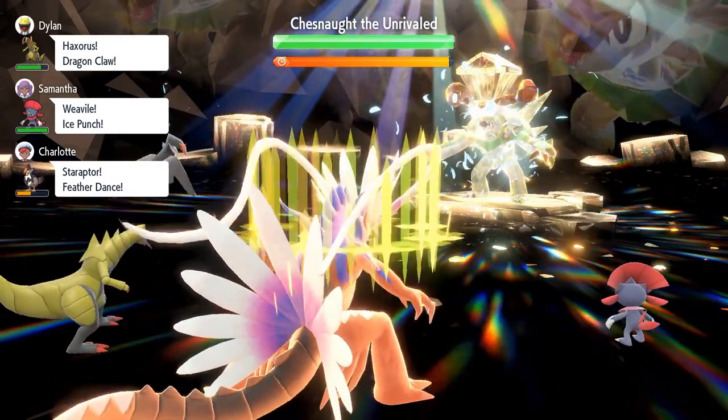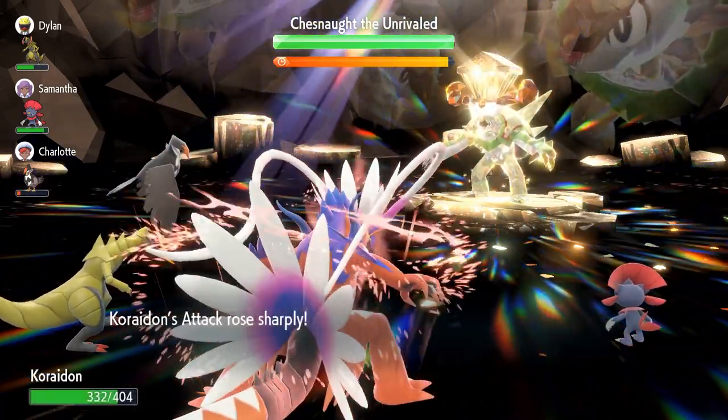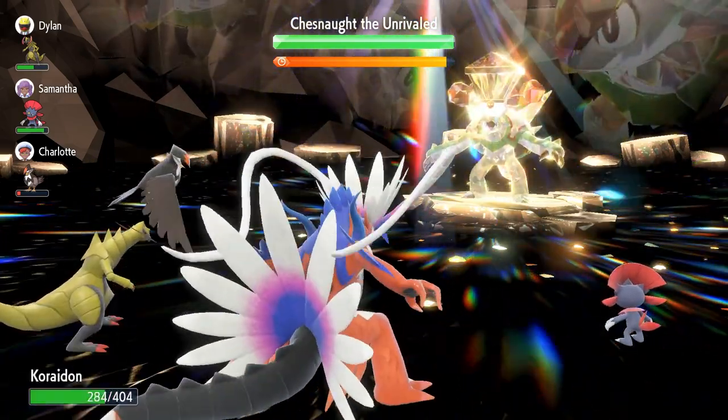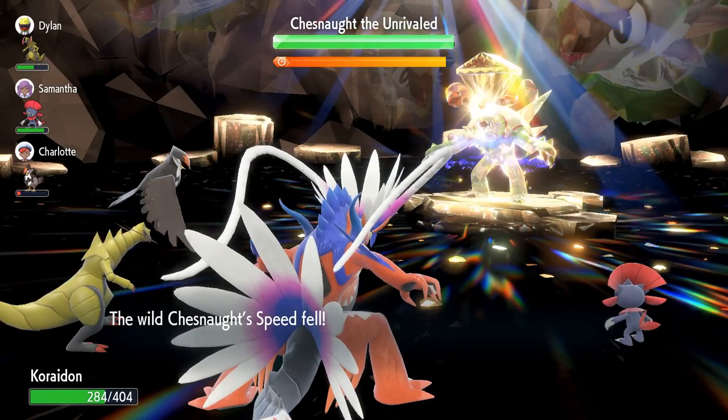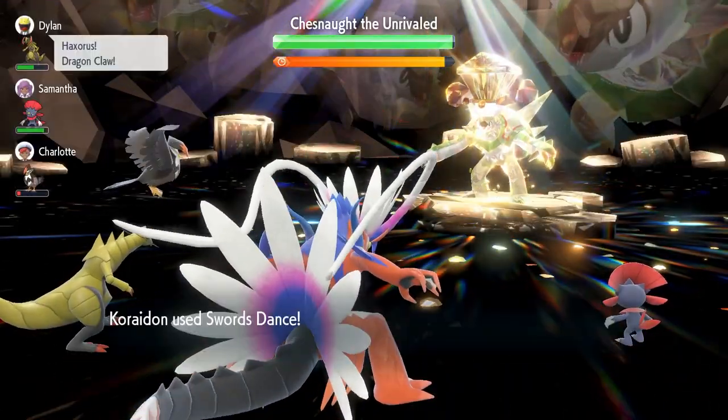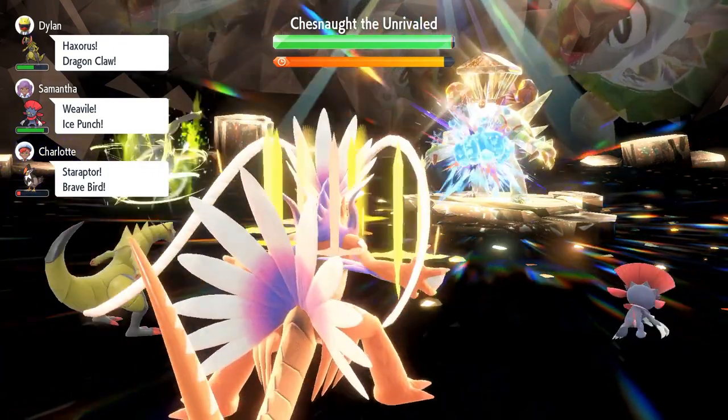You can't Screech it down while the shield is up, so you just have to keep attacking until it faints, then you catch it and go on with your day. I went into this raid completely blind and won on the first try, but I've heard that Applin with Apple Acid is also a good option for soloing as well.